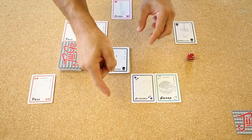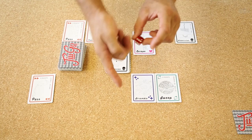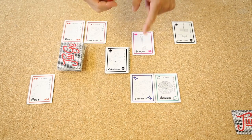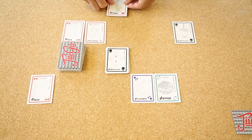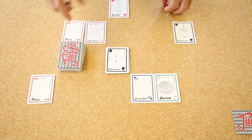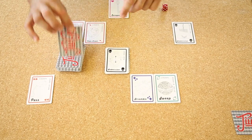Now player two is attacking player one. Player one plays their escape. Player two rolls three — not so strong. Player one counters five — stronger. Player one retains the escape and is now escaped. Before anything happens, player one gets to pick up four new cards to make up their seven cards.